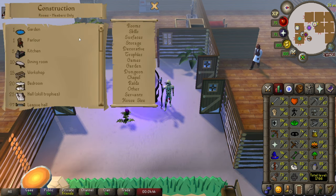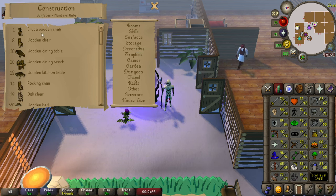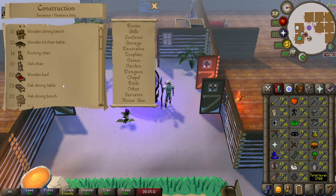The first thing you should build is a parlor, which will allow you to make crude wooden chairs, wooden chairs, and other items with regular planks. From level 1 to 15, use regular planks with good nails — steel or better is recommended. This should not take you long. From 15 to 33, make your best oak item. It won't be very long and you don't have to be super efficient — just get to level 33 because that's when the real XP starts coming in.